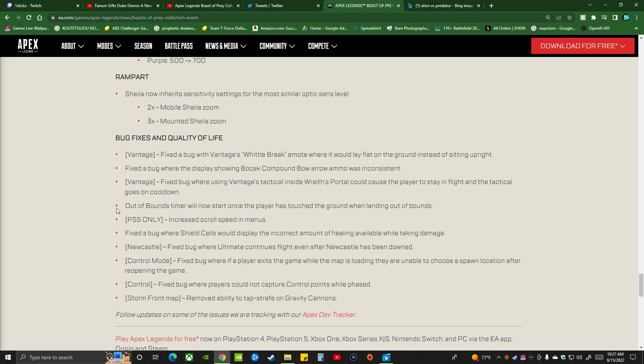Vantage bug fix with ultimate continuous fly over after recast has been downed. Strong front map vantage fish bug with fancy tactical inside reports. Fix the bug with Vantage whistle break emote where it would lay flat on the ground. Fix the bug with splash on Bocek. I don't see nothing — they've got a little Vantage advantage timer and cooldown on here.